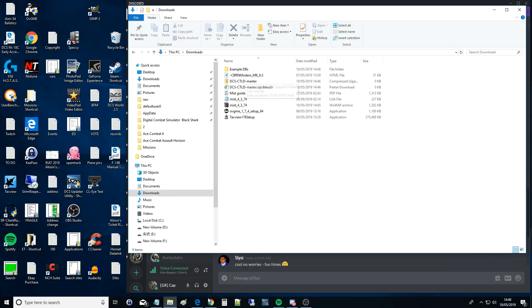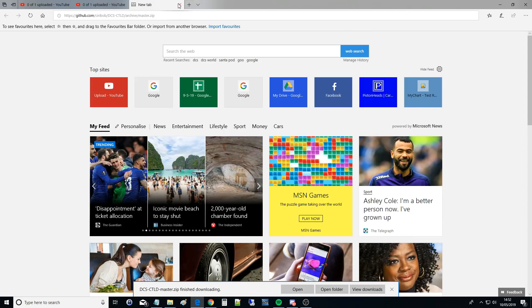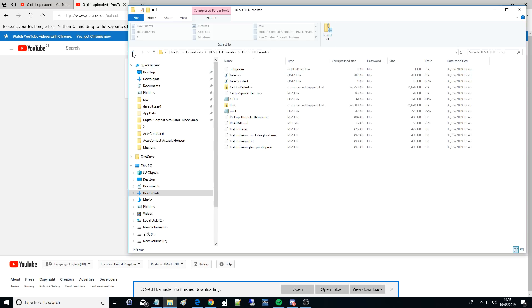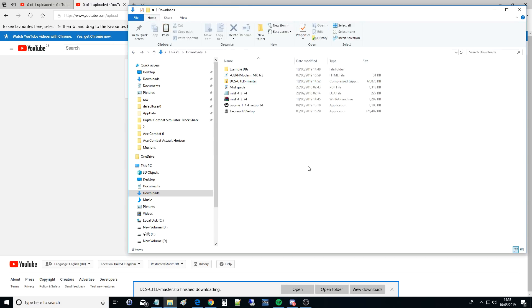Right, I'm just going to go re-download the CTLD because it didn't download properly. Okay, that's downloaded. Now we have a 60 megabyte DCS CTLD master. So this is a setup thing - all you would do is extract that somewhere on your machine, and in the mission editor you'd make a trigger that calls the CTLD.lua file and that would load it into the mission.